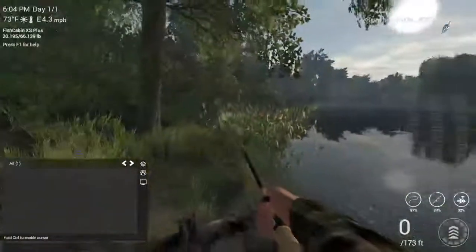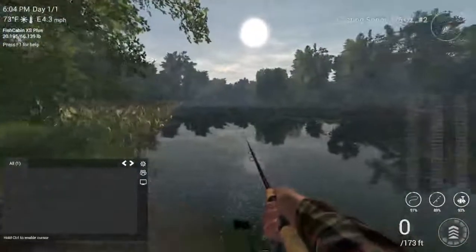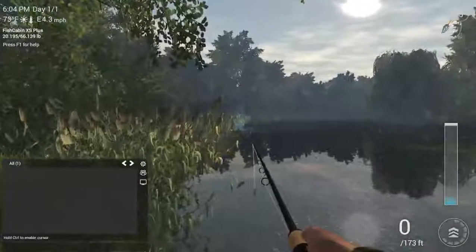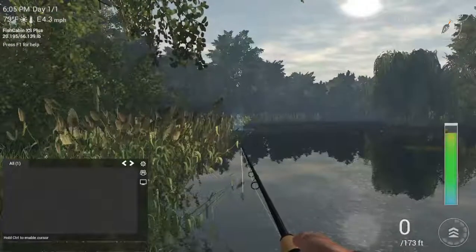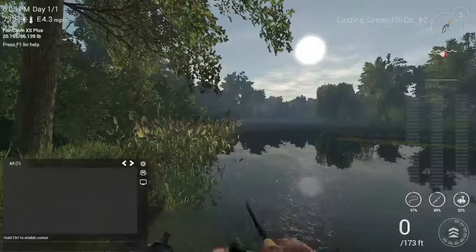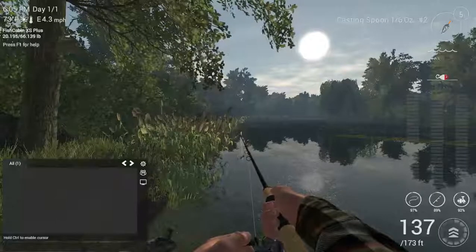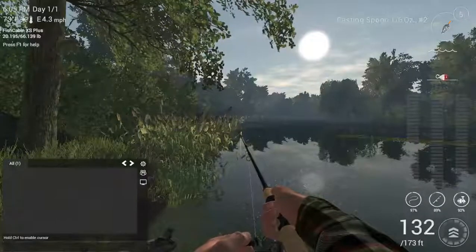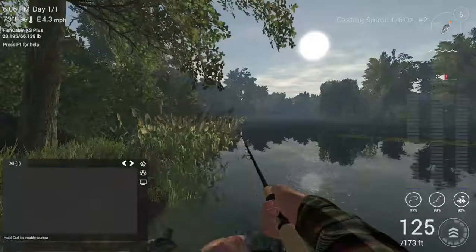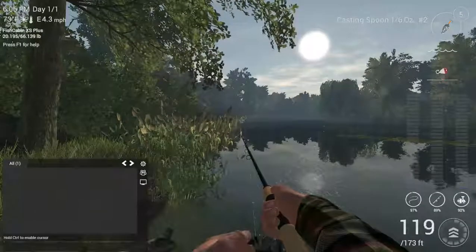We're going to go in a private room at Songs of Summer. We're going to be using a stop and go method. You don't have to have the highest drag, but keep your drag set to where they won't just murder you. What we're going to be doing is just stop and go — just tap your mouse button, let go of it. Pretty much the easiest way to catch them.